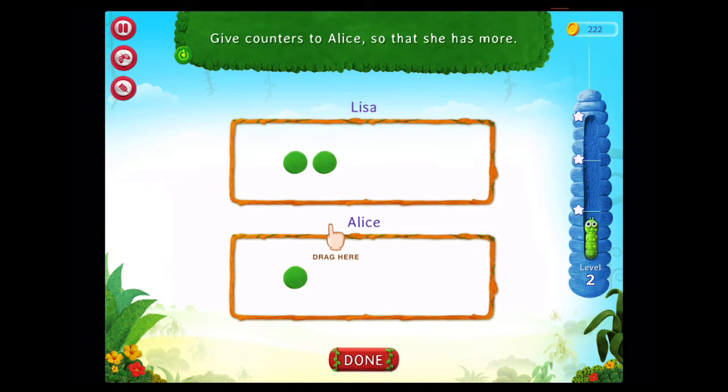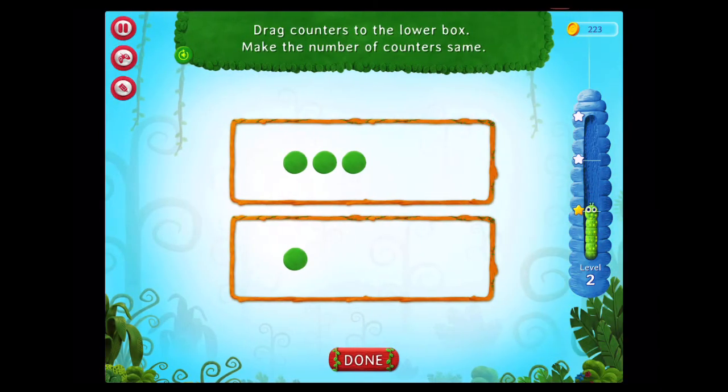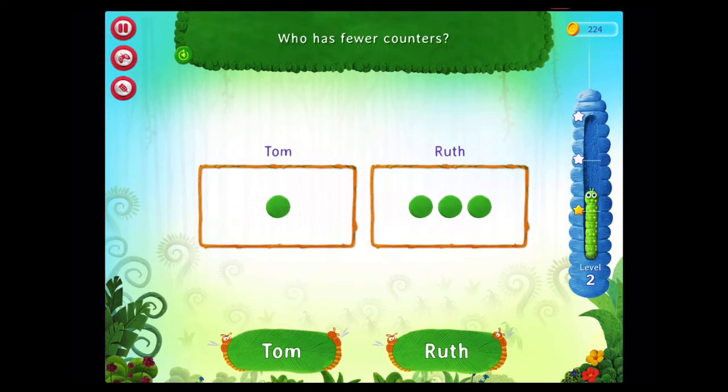Give counters to Alice so that she has more. On a roll! Congratulations! You've done it! Drag counters to the lower box. Make the number of counters the same. Awesome! Who has fewer counters? Correct!